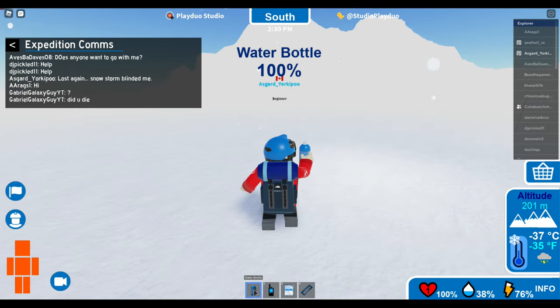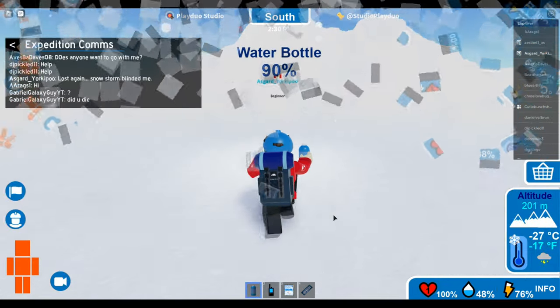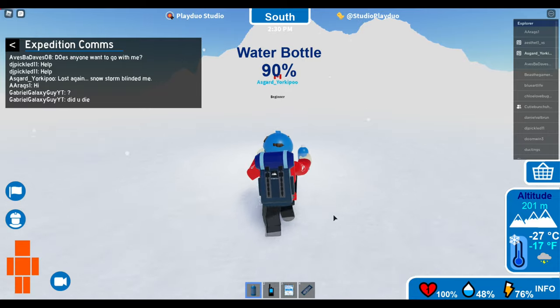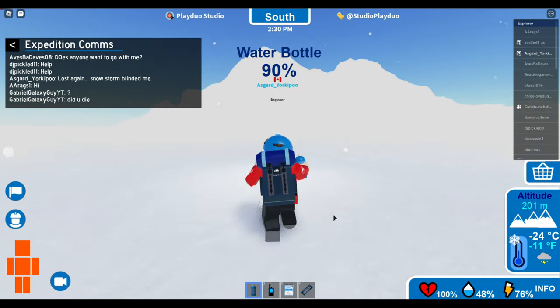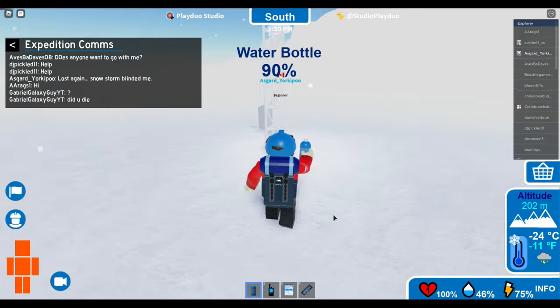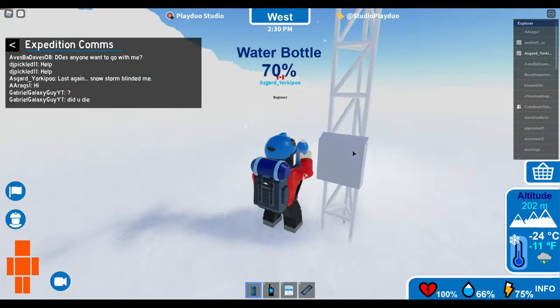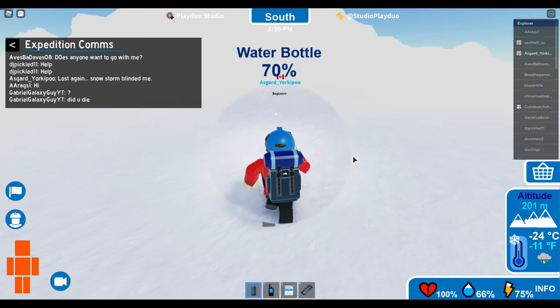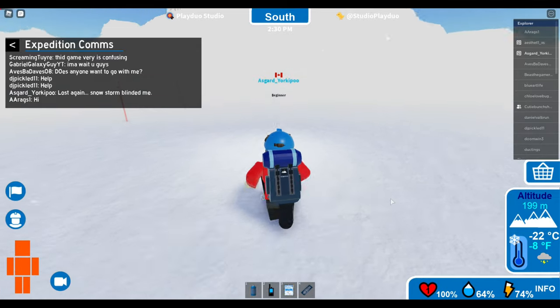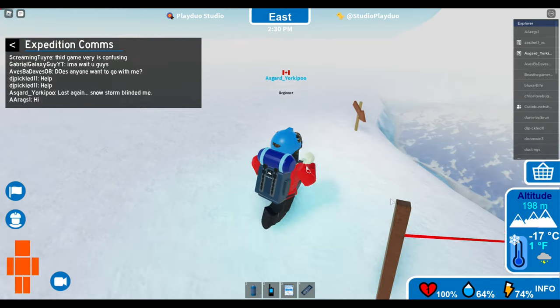My water is down to 38%, better drink. I kept running toward that ridge line and came across a little antenna, radio beacon tower thing. I'm not very articulate when it comes to that kind of stuff, but look what I found. And after a little running around, I did find some more markers, so I know I'm on the right track.